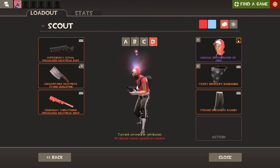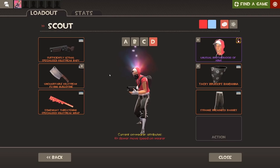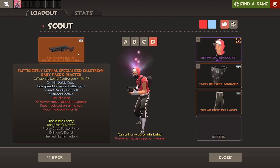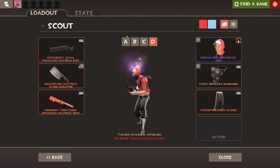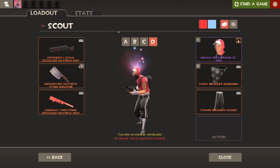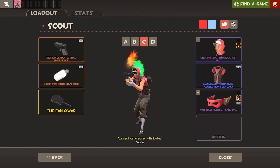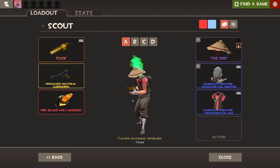For the final Scout loadout, this one is actually going to end up changing because two items are in a giveaway. Basically this loadout is where I try the Babyface's Blaster — it got nerfed fairly heavily but I still quite like the weapon and it's still quite fun to use. I have the bleed set again to try and gain all the boost without having to do all the damage with it. That covers all of my Scout loadouts and I'm happy with these ones.